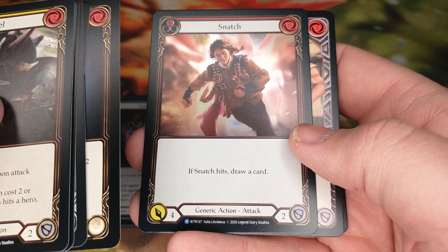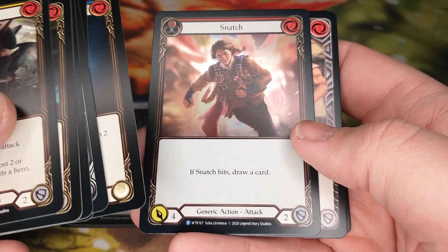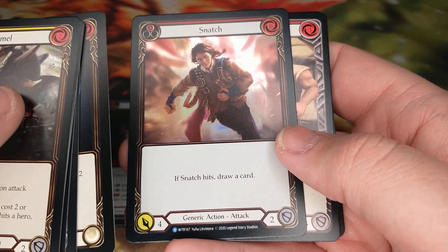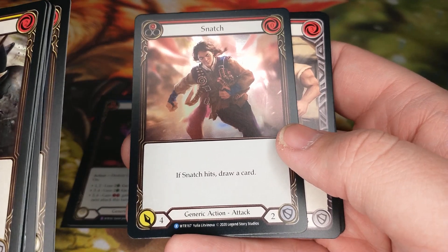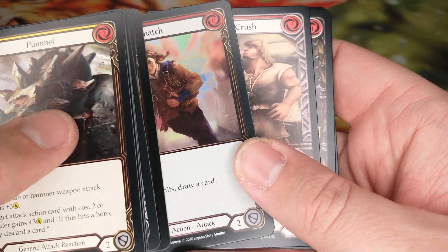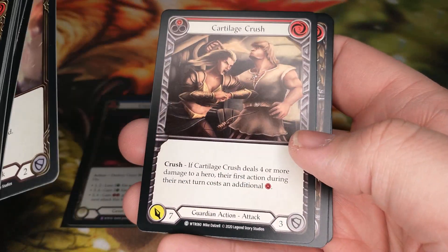Because your opponent's got to decide, basically, do I defend with two cards or not? There's not a lot that defends for four that I've seen. If you get attacked with this and you've got a card that defends for four, maybe throw it on there. Or if you've got a three, maybe plus an equipment — might be worth throwing the equipment on there. But that's a neat card, and rare foil — that's cool.